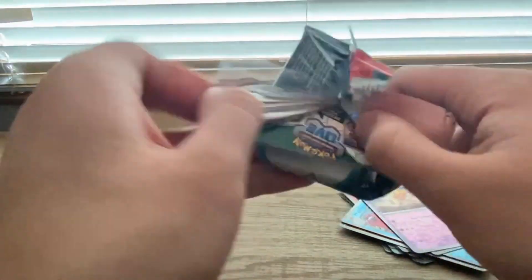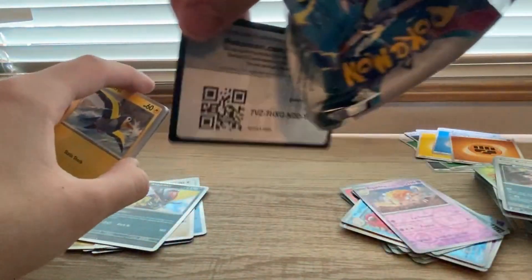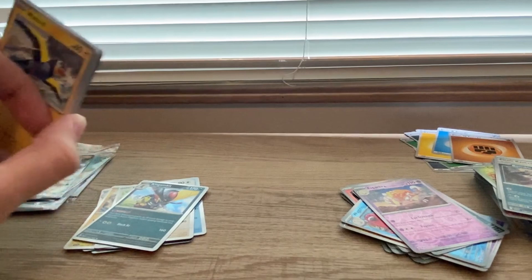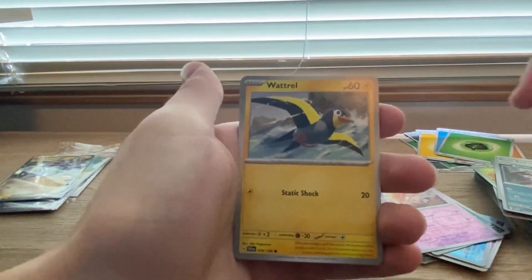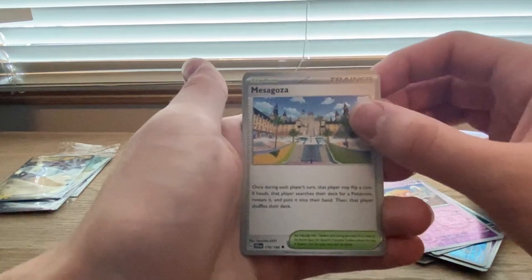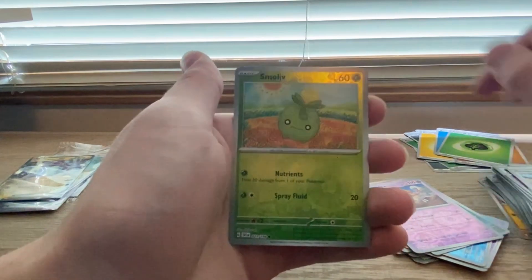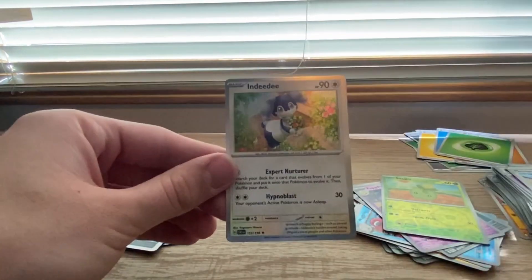Last pack of my first ever Scarlet and Violet ETB. Sorry I've been going so slow, but when it's your first time opening a brand new era of cards, you just gotta take your time and appreciate it. We got a Watchog, Zangoose, Croagunk, Dedenne, Arven, Cacturne, Megazosa, Smoliv Reverse. Will we get another art rare? Nope. Wiglett Reverse. And we are ending on an NND Holo.